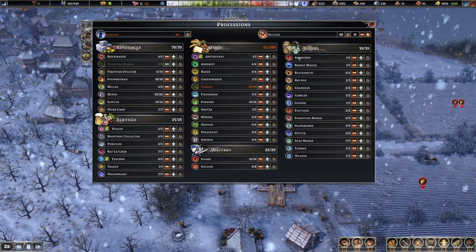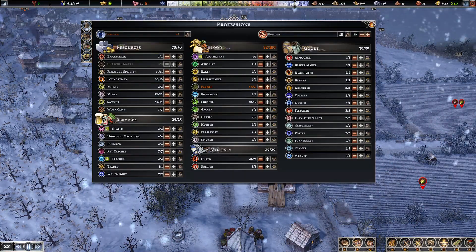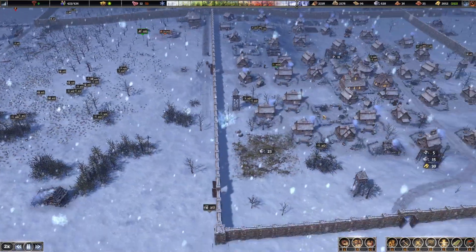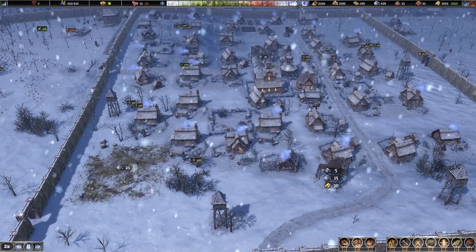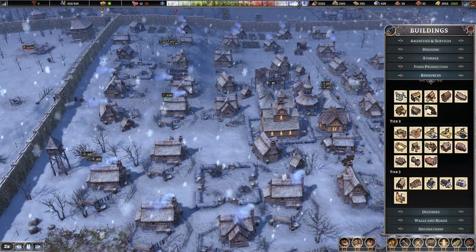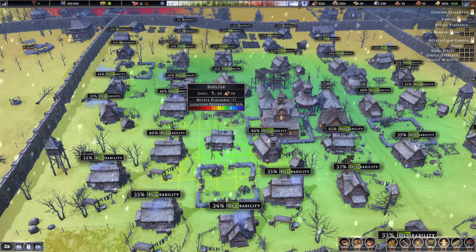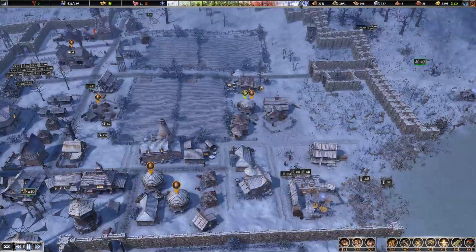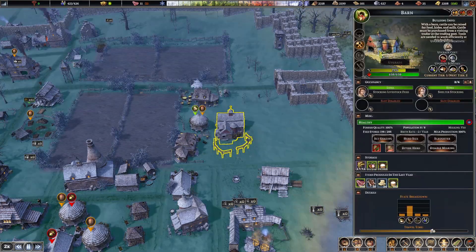We've got this shortage of farmers, but at the same time we're short on labourers now. Maybe we need to drop that back down. It does look like we may need some extra population. Question is - where? We've got a little bit of space here for housing - put you right bang in the middle there. So this is the poor area of town. What I'm going to do is just let the game run so we can build up some planks so that we can do the barn upgrade.